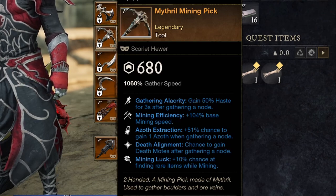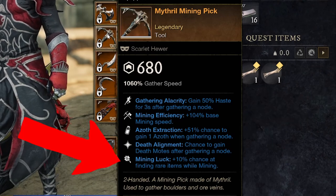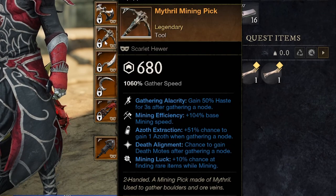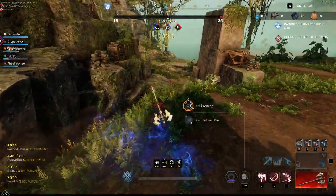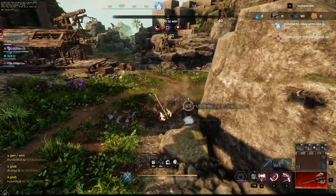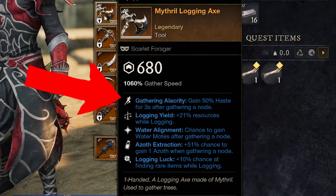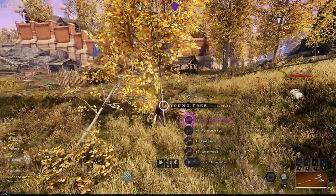The last tool perk you should get is luck, so you can find more purple, green, and blue items while gathering. Specifically for the mining pick, if you're a PvPer, get the gathering perk that gives you a 50% speed boost after collecting a resource. In OPR, you can go from ore to ore with the speed boost — it's crucial. For the logging axe, you also want the speed boost, not for PvP but so when you're chopping trees in the open world, you'll move faster from tree to tree and speed up log gathering significantly.